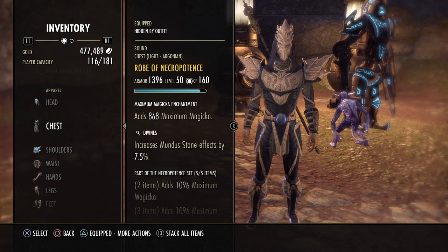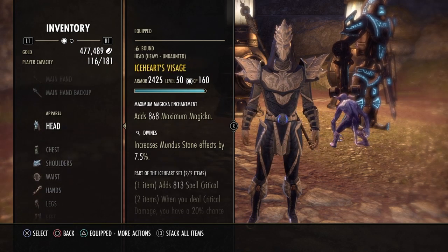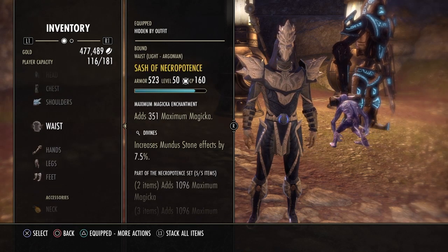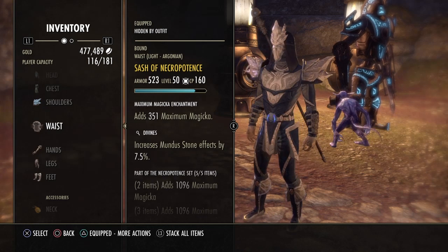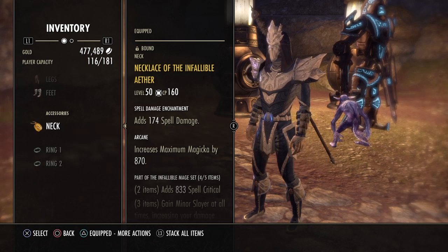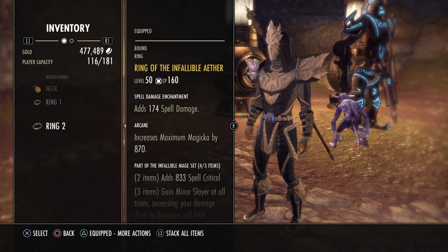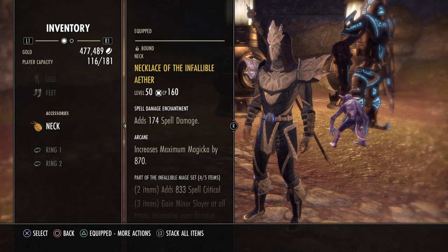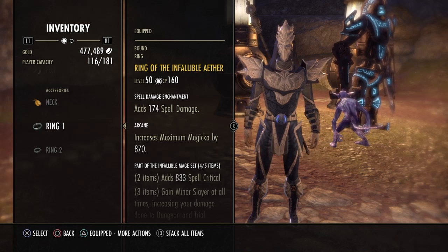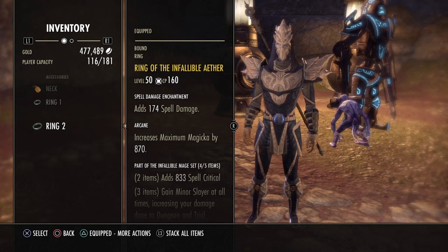We are using five-piece Necropotence on the body and two-piece Ice Heart as the monster set. Everything is Divine and enchanted with Maximum Magicka. For jewellery we have three-piece Infallible Aether, making four-piece Infallible Aether active on the front bar, all enchanted with Spell Damage Enchants. If you're struggling with sustain, swap one Spell Damage Enchantment for a Magicka Recovery Enchantment.